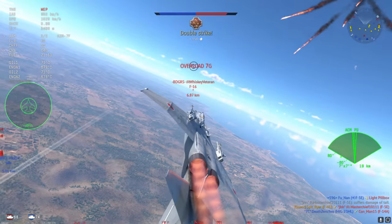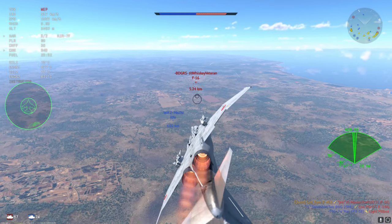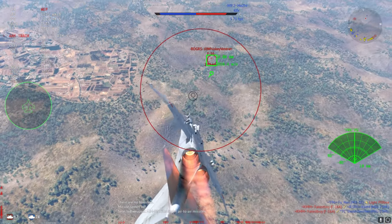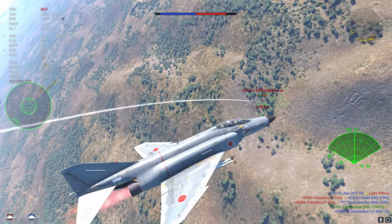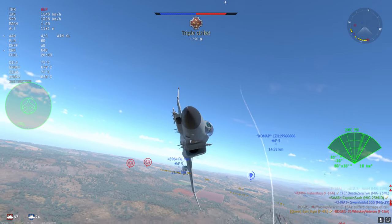The F-5E doesn't have much of a chance left and this F-16 is now the prime target. I'm going to go in — he is going for the merge and I think I'm going to use an AIM-9L on him judging by the way he's flying. I prep that 9L, send it with radar slaving, and the F-16 manages to cop it in the face — which is perfect. The F-16 is one plane that you will struggle to fight at low speeds.